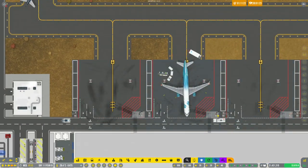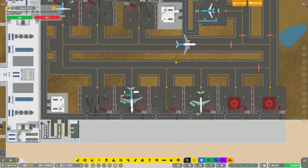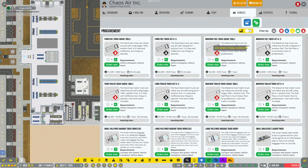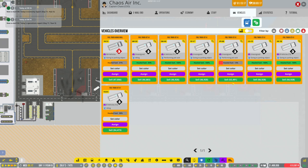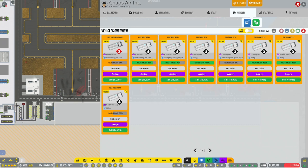I received a comment saying we can assign vehicles to specific stands — definitely something we'll do. Refueling is a bit of an issue with late flights, so let's add a couple more fuel trucks — probably two Mavericks. Going back to the vehicles panel and filtering for fuel, we've got two or three unassigned vehicles here.